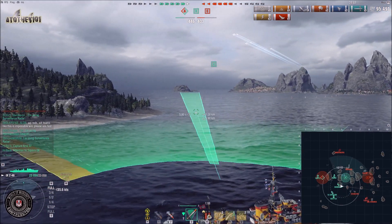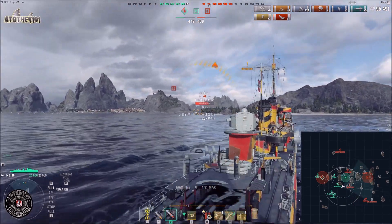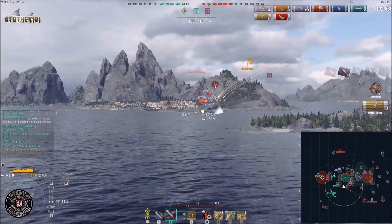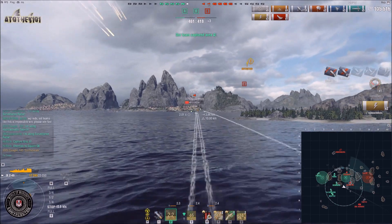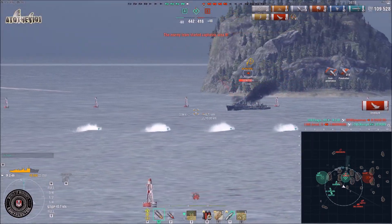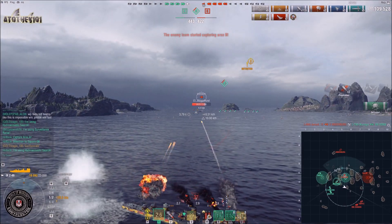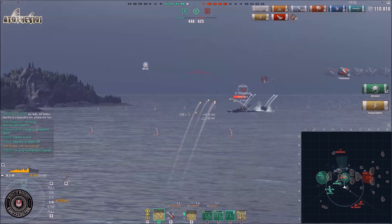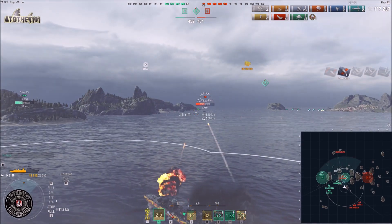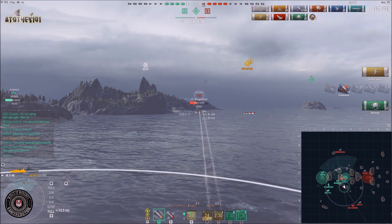The Chung Mu looked as if he would approach towards B, and the Cossack was also spotted up there - two destroyers in one place, really good. Here we see a demonstration of the AP on destroyers: four hits, four thousand damage; eight hits, five thousand or so. That Chung Mu doesn't know what's happening to his health - that's what you should capitalize on in your German destroyers. The Cossack is spotted too. He smoked up but actually in the radar range of the Donskoi, which is not great, but he probably had no other choice.